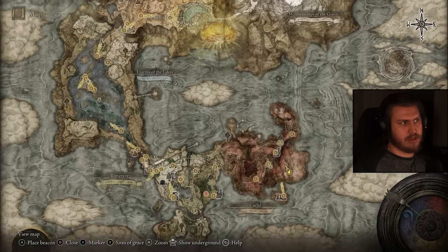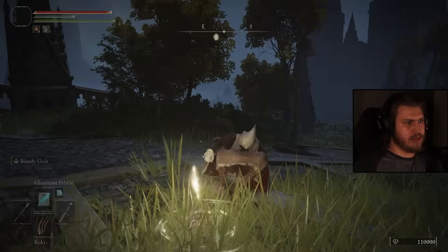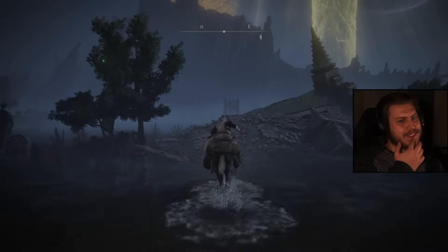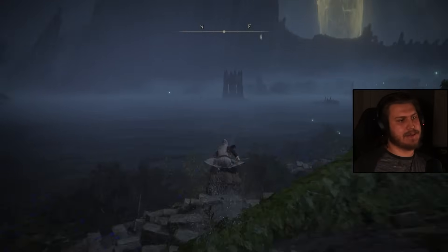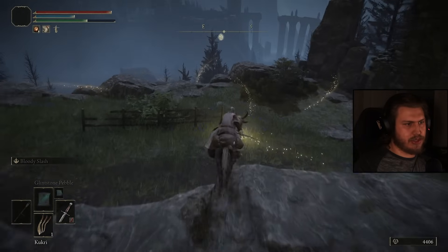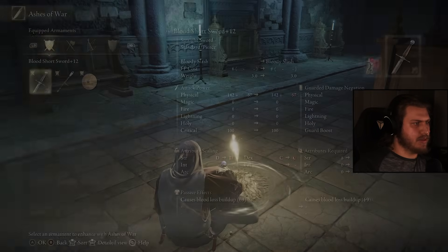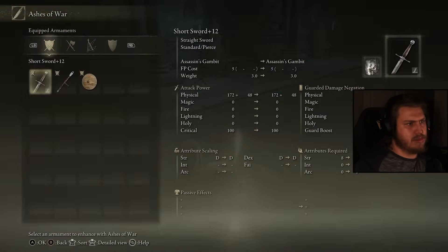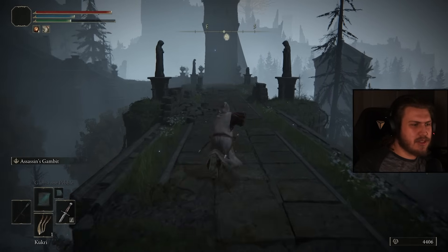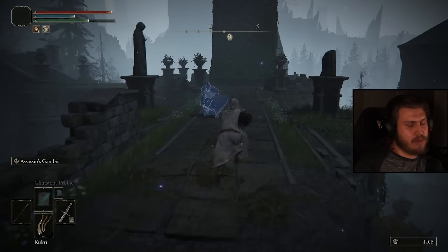What's our next move? 20 HP then continue Intelligence. Magic Shrouding Cracked Tear — we already have a grace near the Intelligence Talisman. I wonder what Sacred Blade would do to a Royal Revenant. Fighting Loretta with a bloody weapon makes zero sense. We'll try Glintstone Pebble on her — why not.